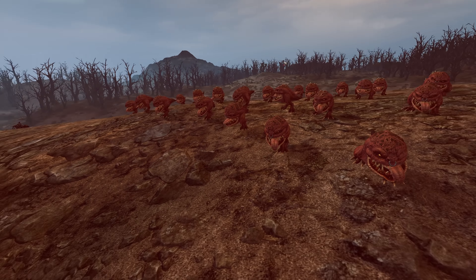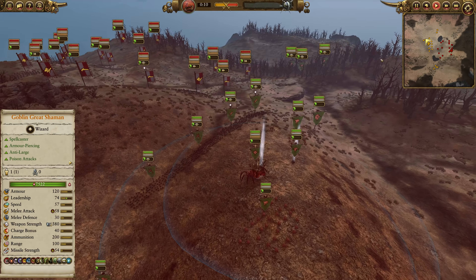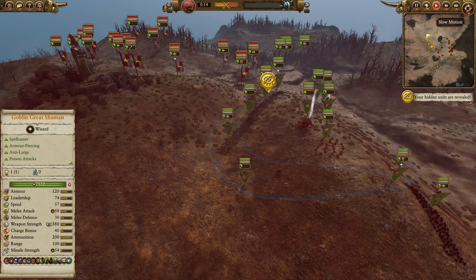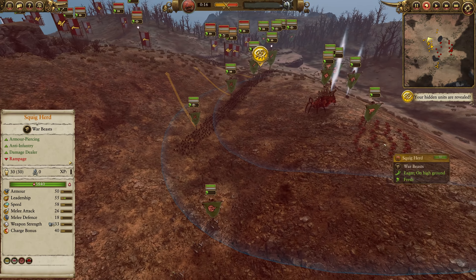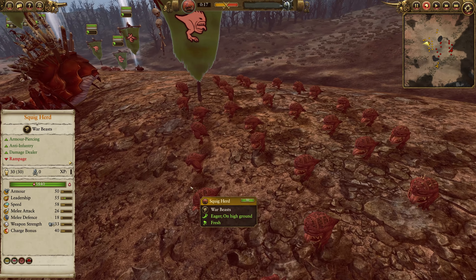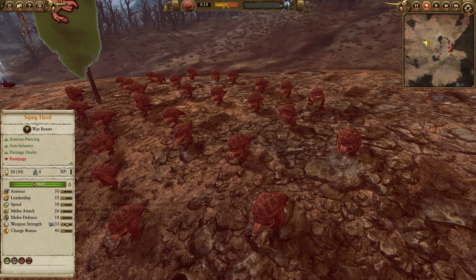Green skins have no lack of cheap armor-piercing units, and as a result, Squig Herds can sometimes get lost in the shuffle. But sort of like the Clever Girls for the Lizardmen — that is the Cold One pack — the Squig Herds are a similar type of unit, almost like a fire-and-forget guided armor-piercing missile.